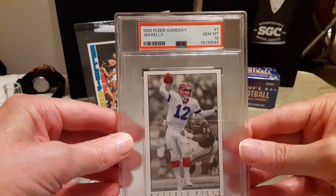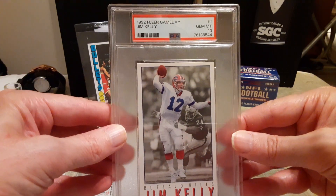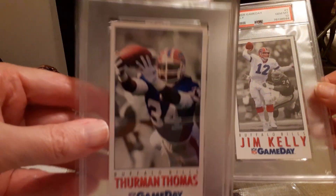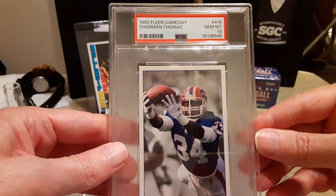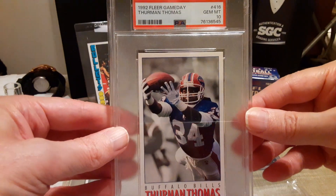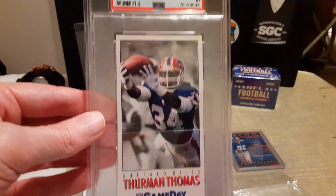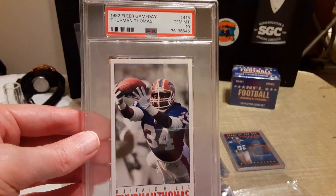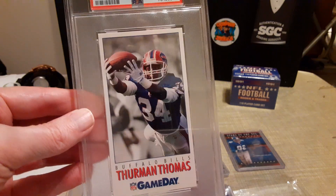I also bought these Fleer Game Day '92 cards — a Jim Kelly and a Thurman Thomas catching a pass. There's also the Jim Kelly PSA graded copy. I want to say I paid $15 each, or maybe I got both for $25 — I can't remember exactly, but either way I'm happy to have them.